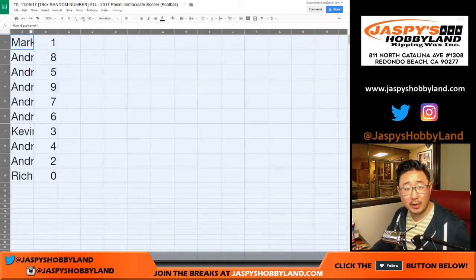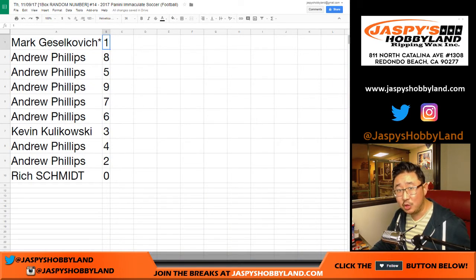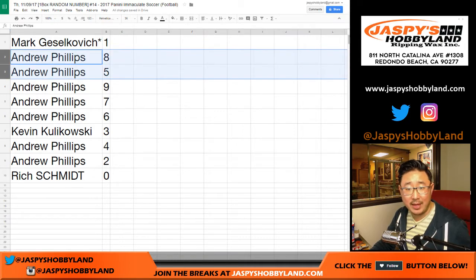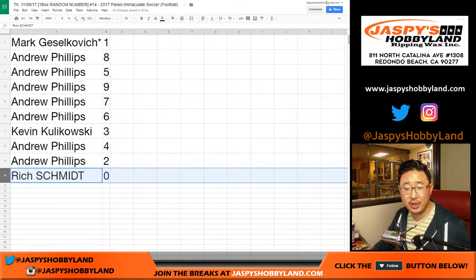And for example — I'm sure everyone read the item description — but for example, Mark G with number one, you'll get one, 11, 21, 31, 41, 51, 61, 71, 81, 91, et cetera, so on and so forth. So Mark, you have one. Andrew with eight, five, nine, seven, and six. Kevin K with three, Andrew with four and two, Rich with zero.